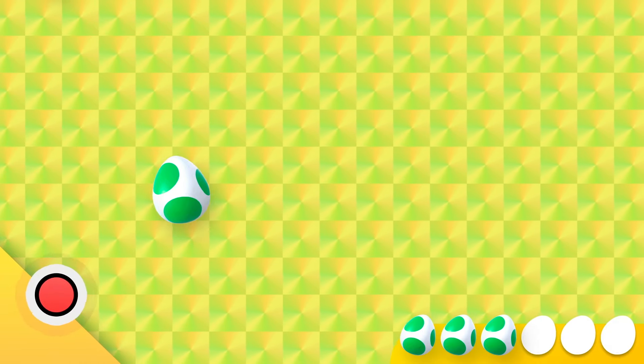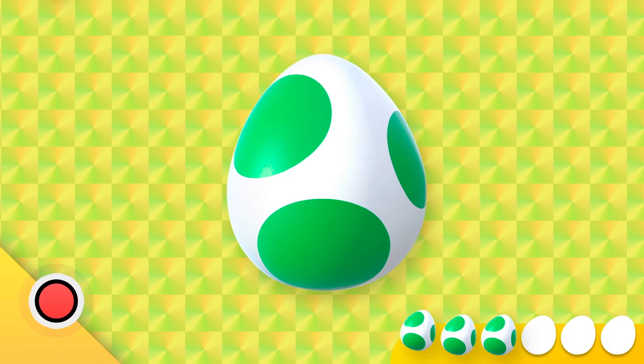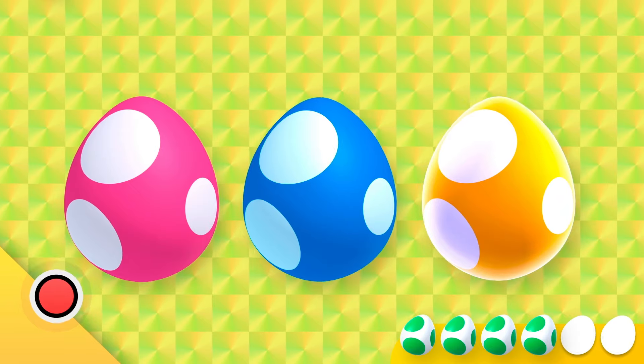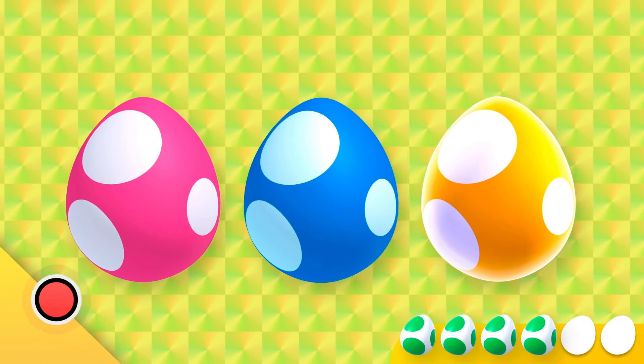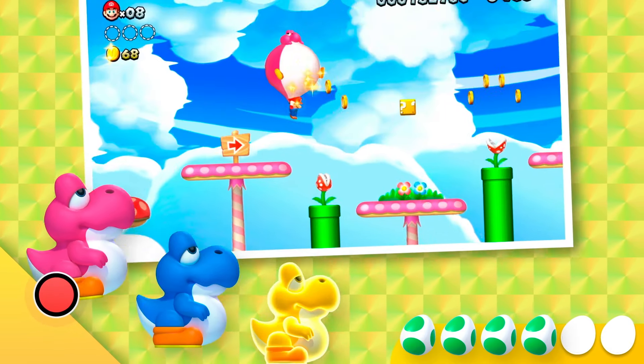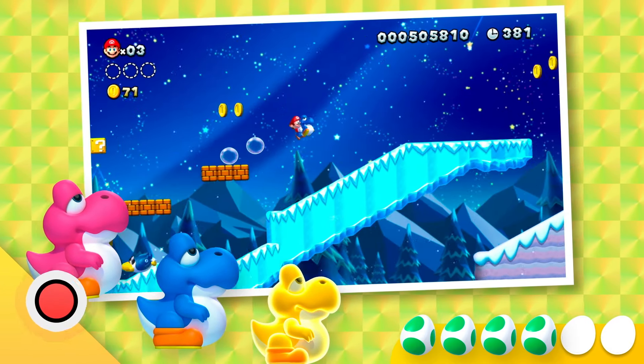Speaking of help, we found one more egg. Do we have enough for an omelet yet? Just kidding, Yoshi. Two more eggs to go. They're also little baby Yoshis, and they hatch out of their own special eggs — one, two, three, go! Aw, I want one.